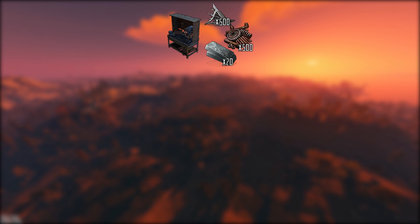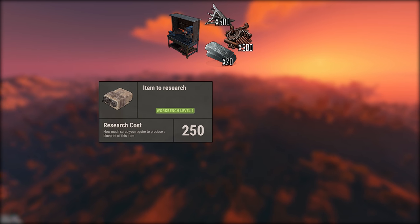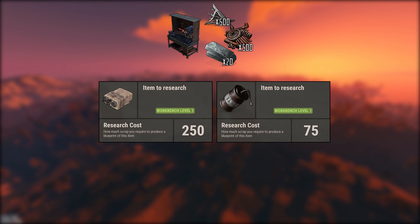To raid with satchels, you'll need a tier 2 workbench, 250 scrap for the satchel, and 75 scrap for the beancan grenade.